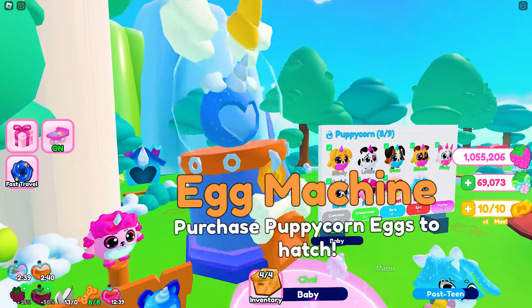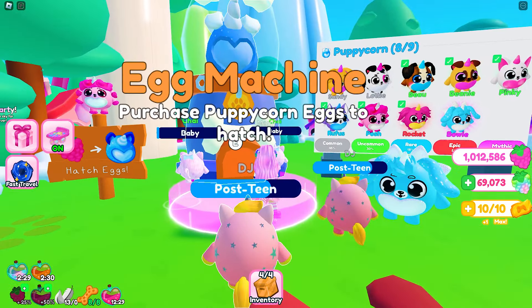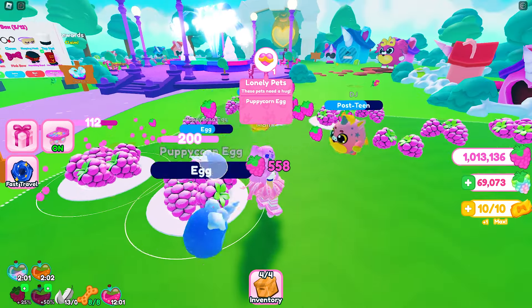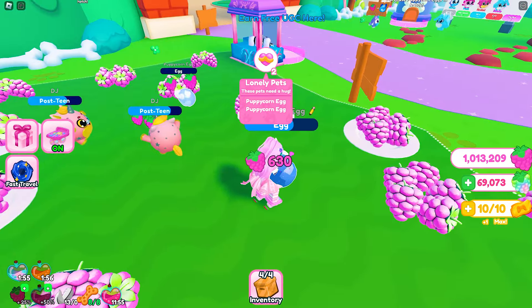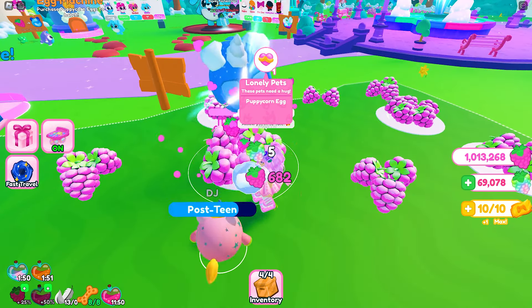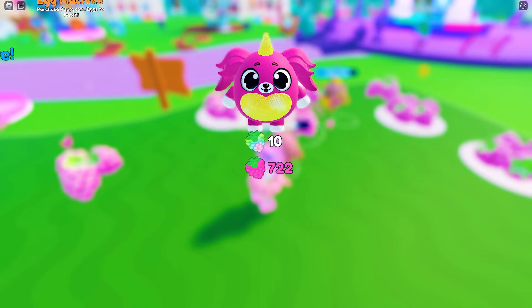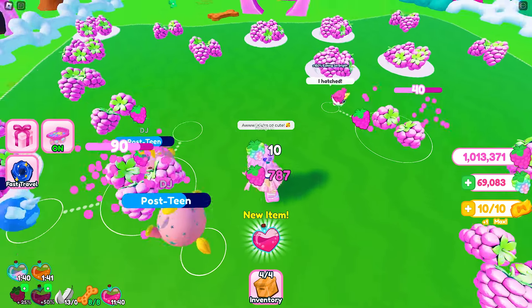To hatch eggs, we just need to purchase an egg from the egg machines. The cost of an egg increases as you buy more, so you will need to harvest berries from the fields. Once you have an egg, equip them from your inventory. Once equipped, you will need to attend to their needs. You will either clean them, feed, or hug your pets. Doing so will help them hatch. Do this 60 times to get the hat.